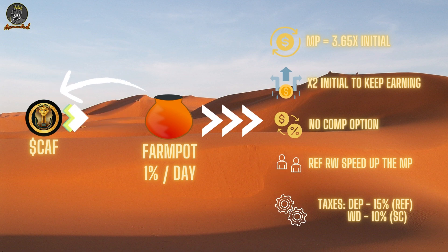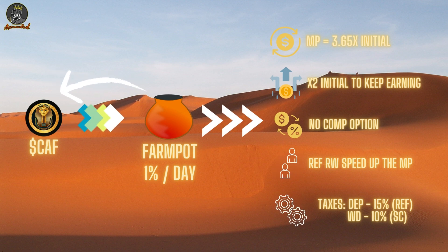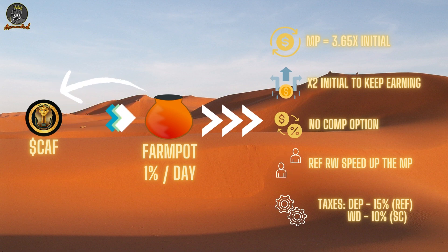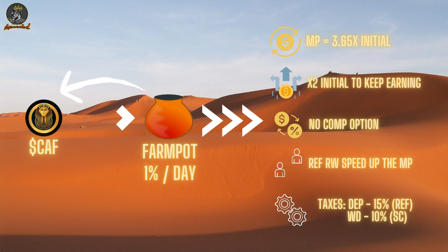There's no compounding — you can just withdraw. If you refer other people to join under you, the referral rewards you'll be getting are detailed in the whitepaper, so I suggest you check all of the numbers. Whatever you get from referrals will actually speed up your max payout process. They're not added on top of your deposit; they're rewards given to you that add up toward your max payout acceleration.